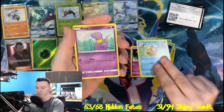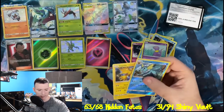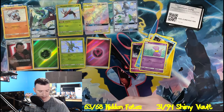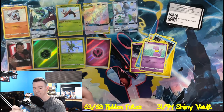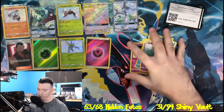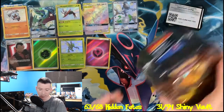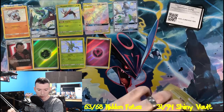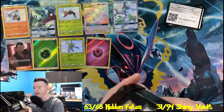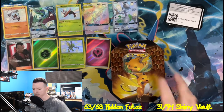Psyduck, Clefairy, Magikarp — today it's all about Hidden Fates. Ekans, Reverse Holo is a Vaporeon, and a Holographic Zapdos to finish off that tin. We have one more tin to open in today's video. Here's hoping we can pull another Shiny Full Art that we have not pulled yet. We have the Full Art Neuvern, and we did pull Shiny Scyther and Rockruff. From what I can see, I think I've gained at least three more of the Shiny Vault. I think we're still sitting at 61 out of 68 on the regular Hidden Fates.